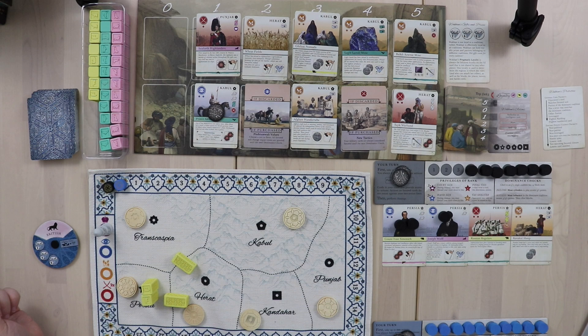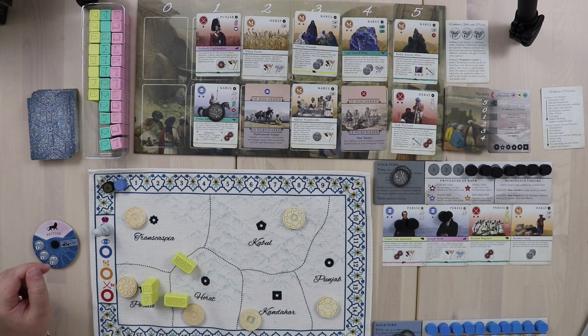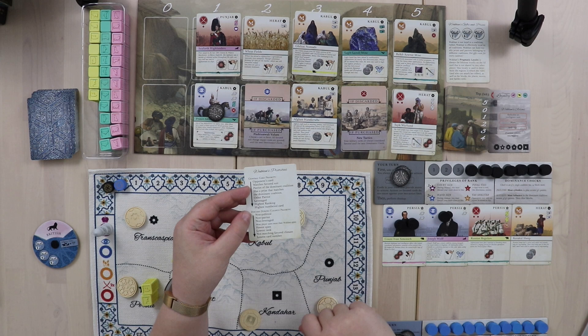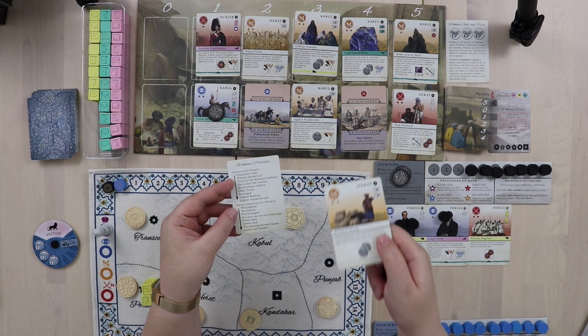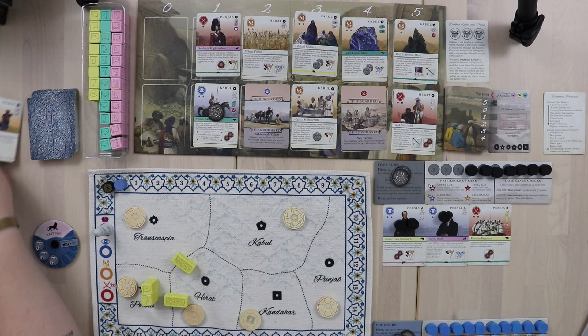If there were a dominance check right now, Wakhan would win. I have to be careful. For Wakhan's cleanup, her court size is too big — she has no political cards and more than three cards. We use her priorities card: she'll discard the non-political, non-Patriot card first. Then she gets rid of the one with the fewest spies — the Persian card with no spies. Her tableau is back in order.